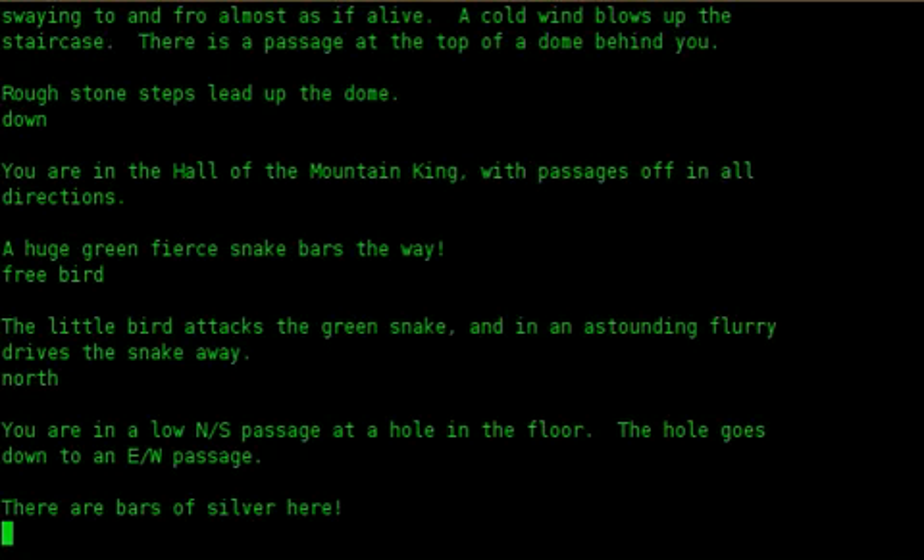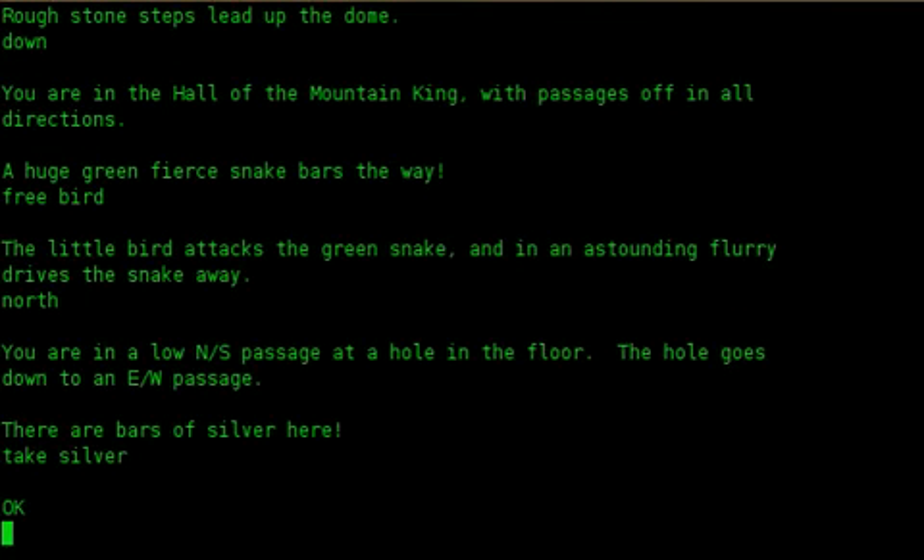North. You are in a low N/S passage with a hole in the floor. The hole goes down to an E/W passage. There are bars of silver here. Take silver. Okay.